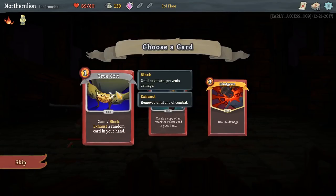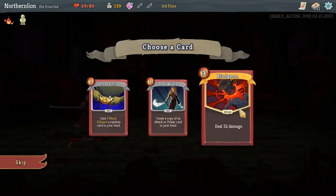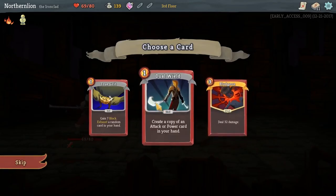To go against the Spire, you will need mastery over your deck and over your characters. Your resources are limited in the Spire — gold, cards, relics — so be sure to know what you're doing. But with every battle, you're in control. You control how the fight goes with your cards.